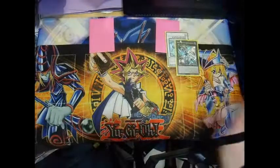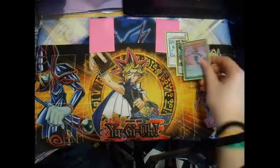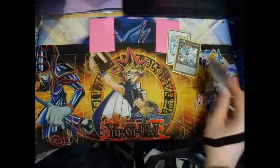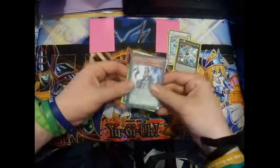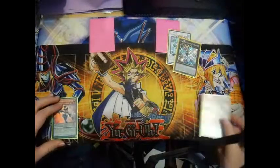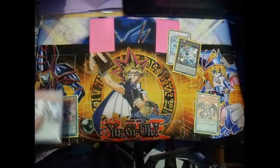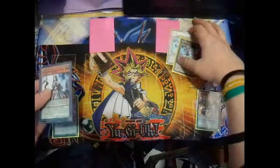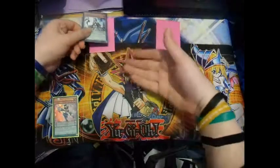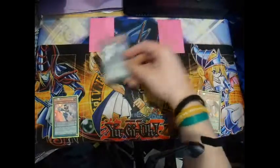We recently just got confirmed that when you are pendulum summoning from the Extra Deck, the pendulum monster has to go to the Extra Monster Zone, essentially killing the pendulum mechanic. So for example, if we have a scale 5 and a scale 2, we can pendulum summon Magical Abductor — but only into the Extra Monster Zone, or whichever Extra Monster Zone is not occupied or taken by your opponent. You are only allowed to pendulum summon monsters from the Extra Deck into the Extra Monster Zone, not into the main monster zone.